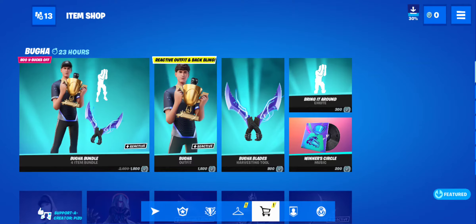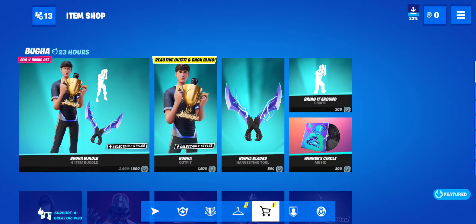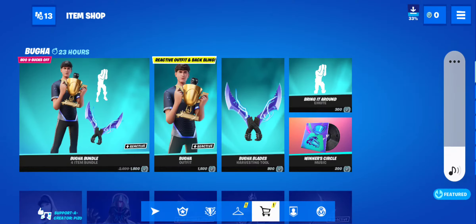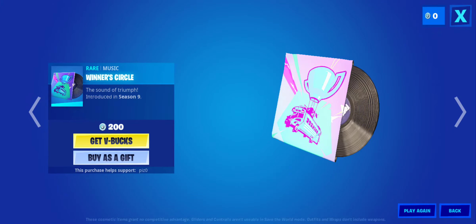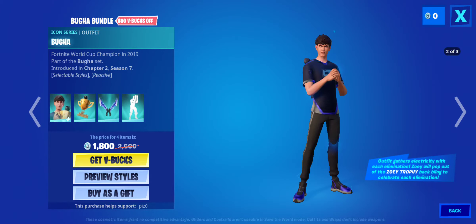Okay, so there is Booga for 1800 V-Bucks. In the bundle by itself it's 1500 because you get it with the backbling. The harvesting tools are 800. You've got the 'Bring It Around' emote and the 'Winner Circle' music. It looks like he does have edit styles — the outfit gathers electricity with each elimination, so he will pop out of the trophy backbling to celebrate each elimination.